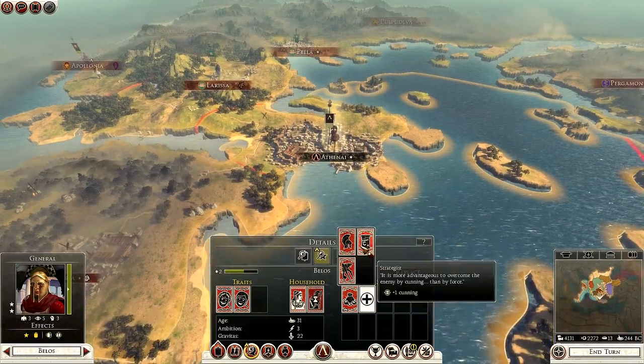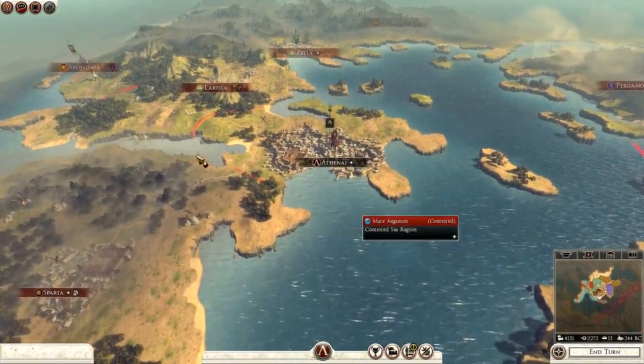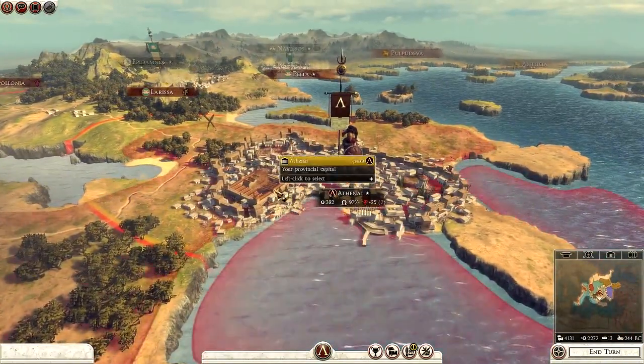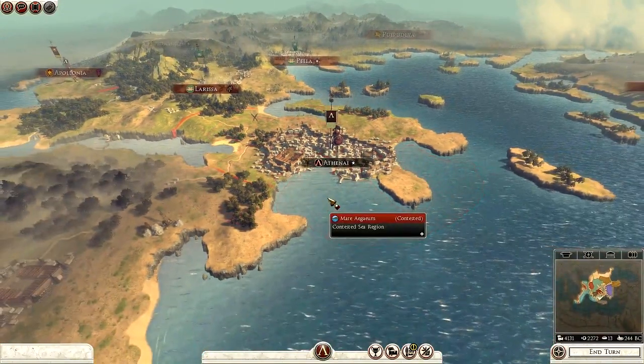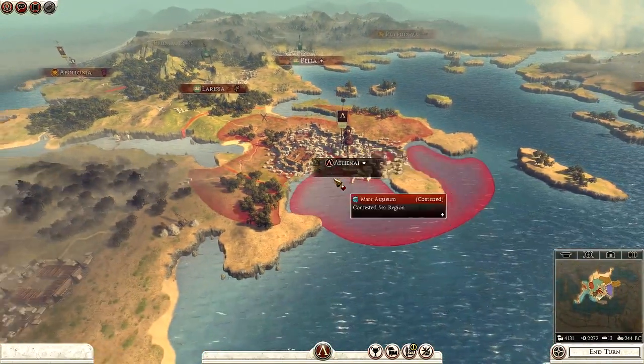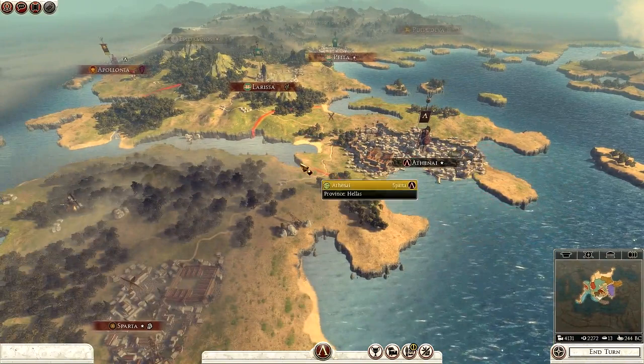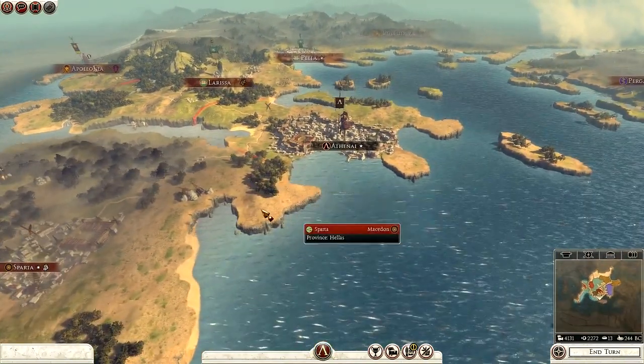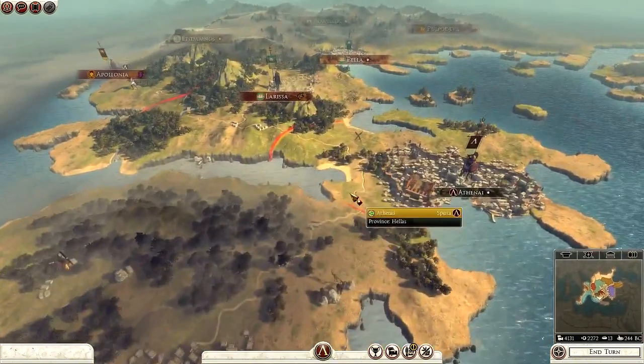In the last episode of this campaign, we were defending Athens against Macedon and the AI really wound me up. The siege AI was terrible. We had situations where there were three ladders going up and the general was going up one ladder while the other two units weren't using the other ladders. So if you want to see bad AI, go and look at my previous episode of this Let's Play.